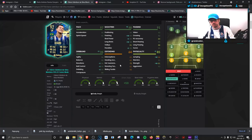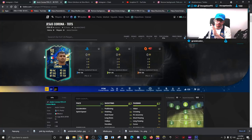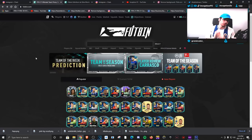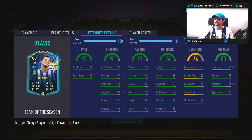For his base card stats, defending: he has 72 defensive awareness, which is actually very helpful to have. It's kind of cool because right now we've got Otavio on one side and then Corona on the other side as a gameplay objective — and that card actually has some defensive stats. So both of these guys could actually be really fun to use in a 442 setup, depending on the types of players we can get.